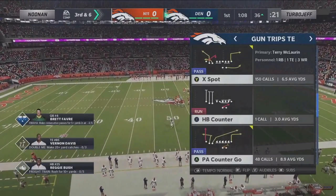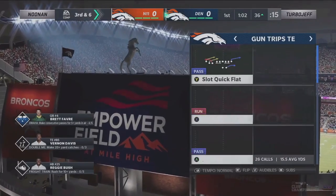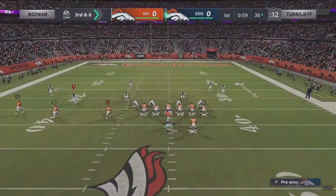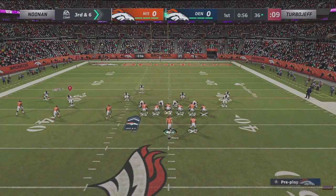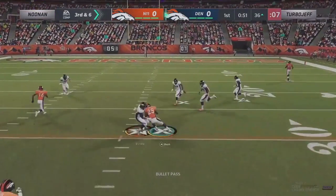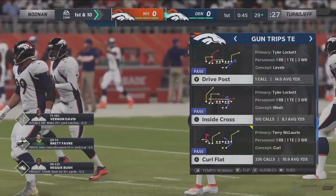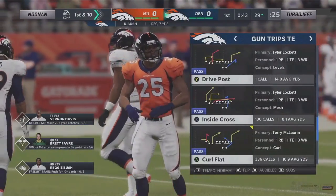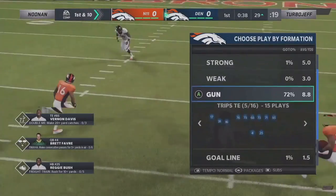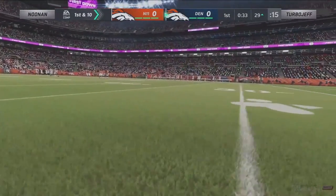Jeff keeps hitting these curl routes. Noonan's in a lot of zone coverage right now and doesn't have an answer for these underneath routes — Turbo Jeff just peppering the little hitches and curls. A big third and six, especially for Noonan, because Jeff is in field goal range. Third and six, Favre, over the middle, angle route to Richie Bush. Needed six, give him seven. Turbo Jeff looks like an episode of ER out here — absolutely surgical. Noonan had a mental mistake, got stuck on his DE tackle, and Jeff hit that angle route for a huge first down.